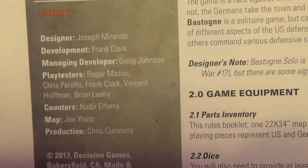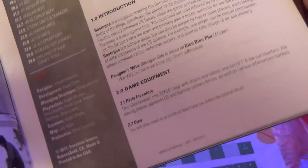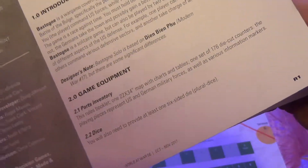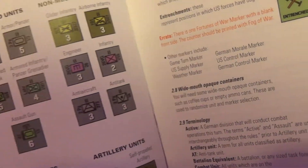We'll have to detach it. The designer, like I said, is Josef Miranda. It's a solitaire game about the siege of Bastogne and the Battle of the Bulge, December 1944. The Germans are besieging the American units.